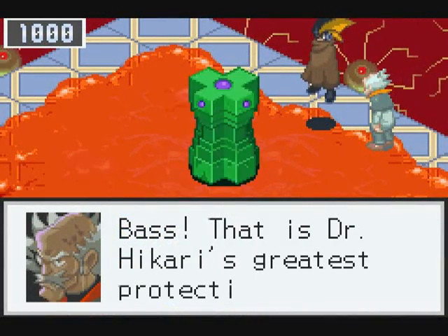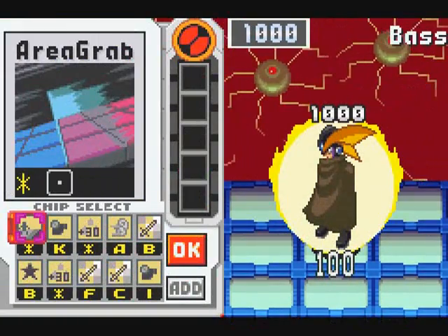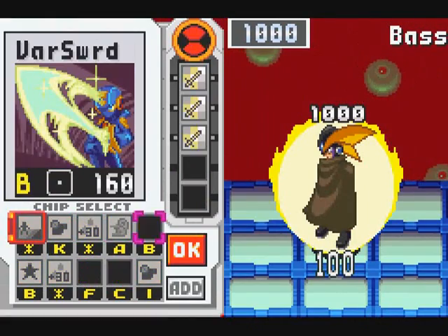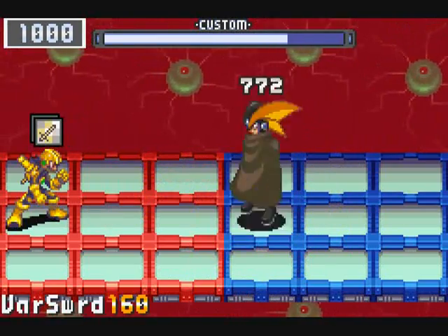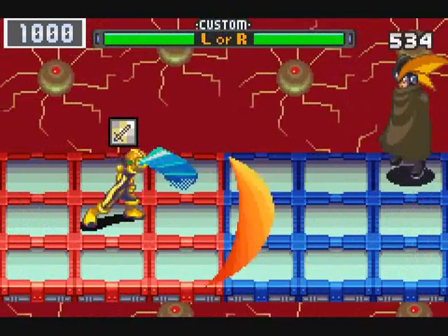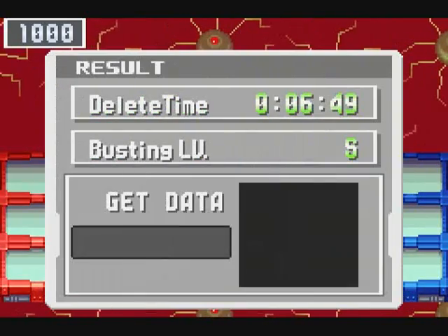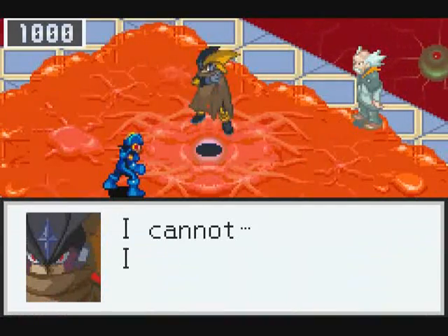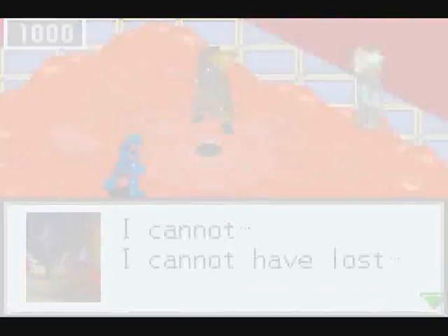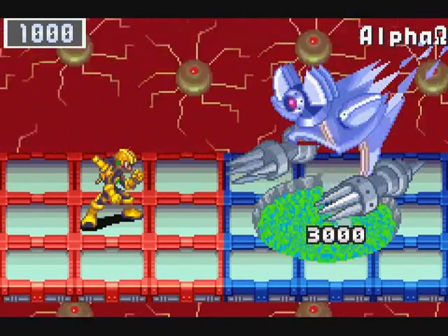And so here we are once again in the final area. Nothing different about the cutscene, so we can just skip this. Time once again to fight Base, but after everything we've been through, normal Base is not exactly threatening. But now it's time for things to really get interesting — the true final challenge: Alpha Omega. It's Alpha, with a whopping 3,000 health.